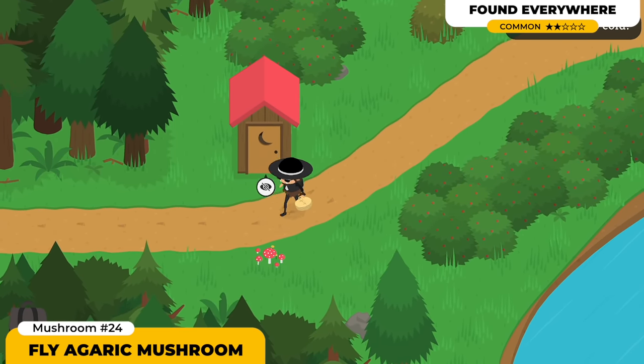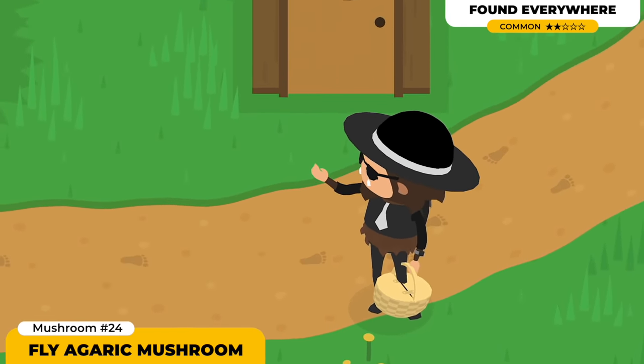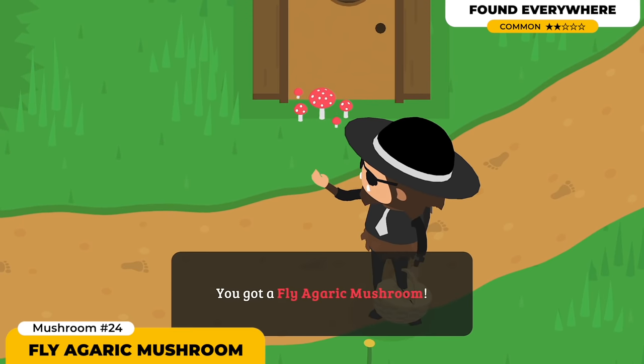The Fly Agaric Mushroom is a mushroom that's spawning absolutely everywhere around the campground. You're gonna be able to see these very easily.